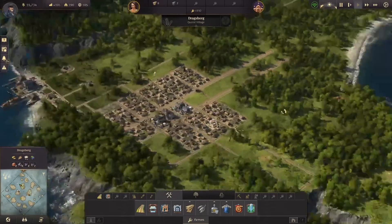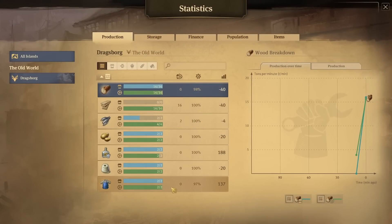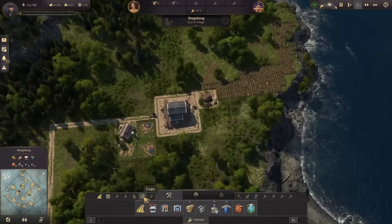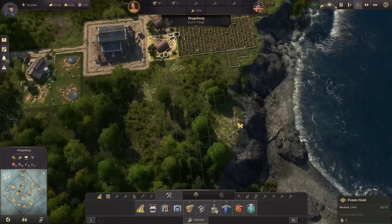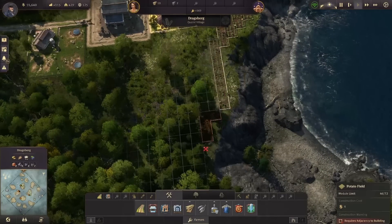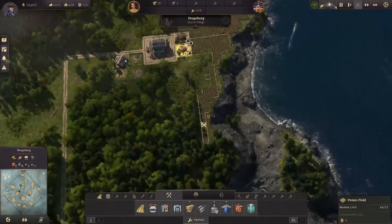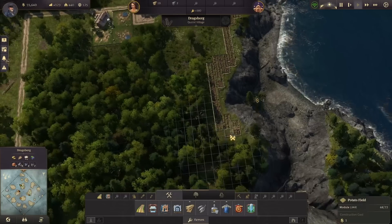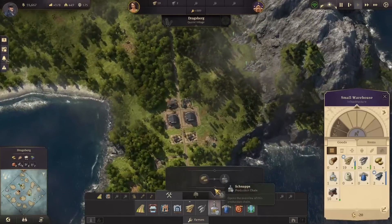Here we go — it's coming together, definitely coming together. Let's check on our citizens: everybody looks okay. We're not producing enough schnapps, so let's produce more — we'll need another potato plantation. I like to fill in these further-to-reach areas so I can put in more buildings up here. It's definitely not the prettiest thing, but once all these are filled in with fields it actually does look kind of cool.